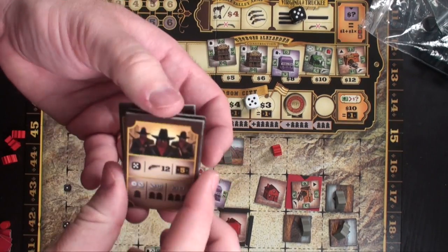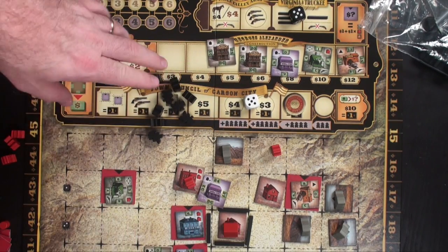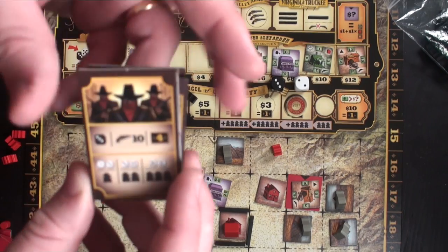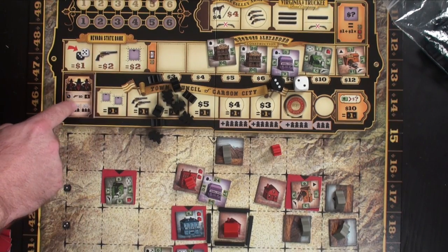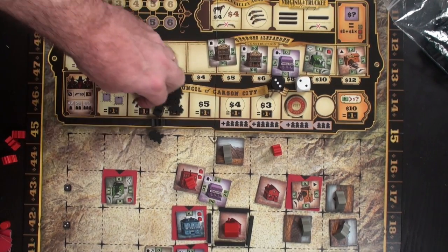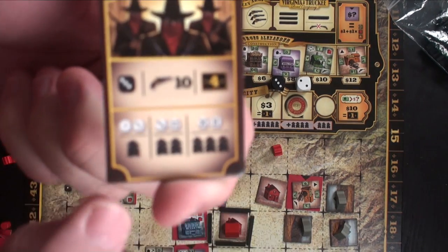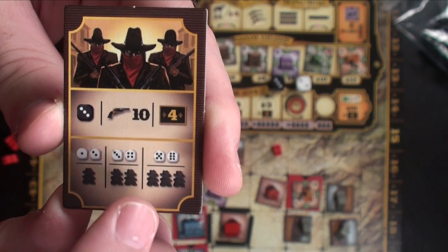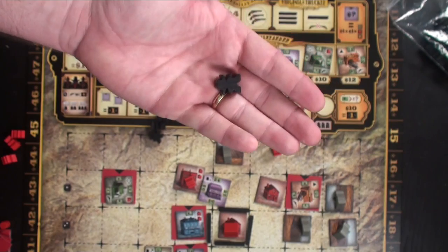There's an outlaws variant using outlaw cards and black worker pieces. They only come out in rounds two, three, and four. You roll and add seven to determine the outlaw's strength. You place the result on the building income space so you know when outlaws will attack. The white die shows how many outlaws attack: roll one or two and one comes out; three or four means two; five or six means three. Each outlaw's spawn location is determined by rolling both dice and consulting the chart.